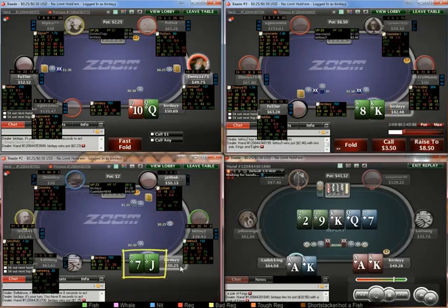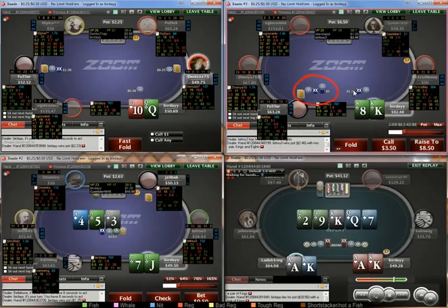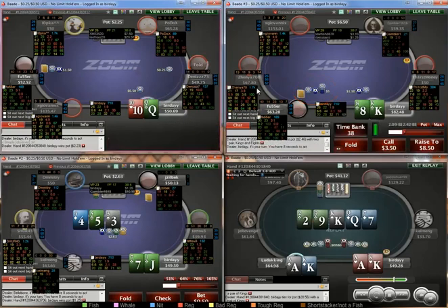I'm going to defend. Jack-seven suited — he 3-bets. Again, you could 4-bet this hand, but without reads I'm just going to fold.